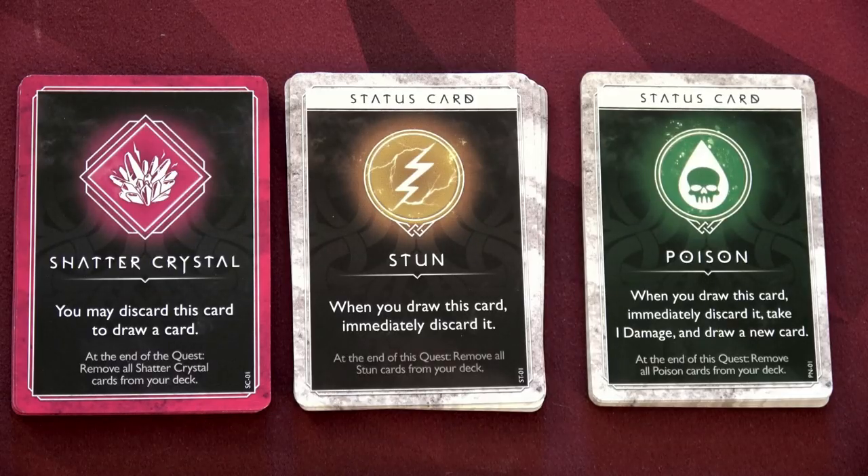You'll also want to grab the two status cards — poison and stun — and the shattered crystals, which will be placed off to the side. You may be trying to gain shattered crystals for specific reasons, and enemies might stun you or put poison cards in your deck.